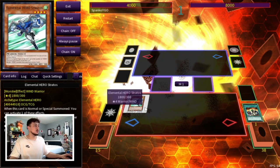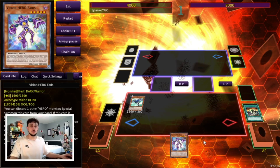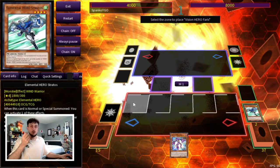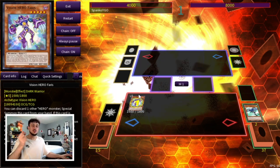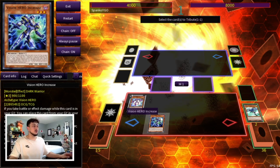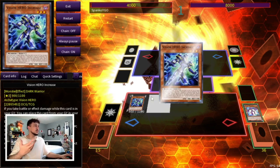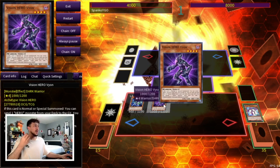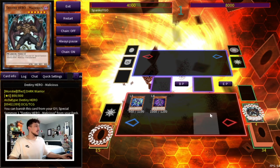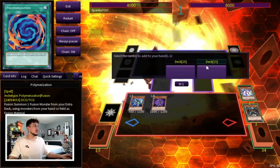You're going to summon Stratos and activate its effect to add Vision Hero Ferris. You need to add Ferris here even though you don't have another monster for its effect, because you can still normal summon Ferris — and that's specifically why you need A Hero Lives, since you need to use your normal summon at this point. So you normal summon Ferris, activate its effect on normal or special summon, and attach Increase. Then activate Vion's effect and banish Ferris to add Polymerization.